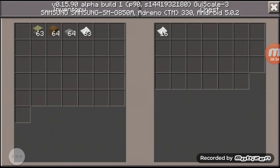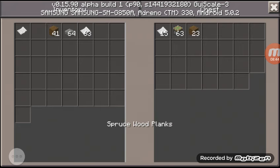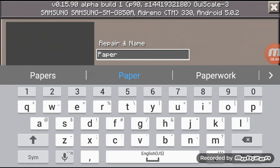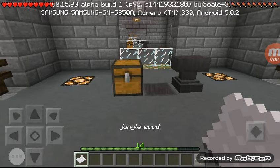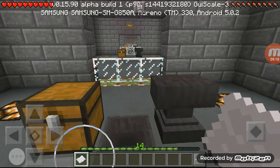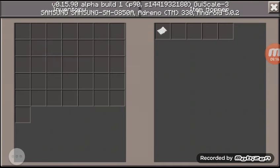So I'm going to name this paper 'jungle wood.' Now I got this paper and let me put it in the hopper.